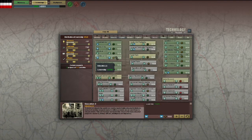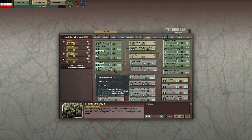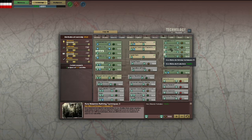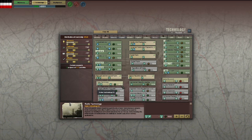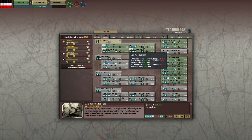Moving on to industry next. Education, we're going to get that up to date — just get these techs up to date. Even these industry techs on the right, the supply production and all this stuff, we want to get these up to date. Because when Britain and France start raiding your convoys, you're not going to have any resources. I'm also getting radar and getting the engineering raised. The whole reason why Germany lost the Battle of Britain was because they did not have radar.